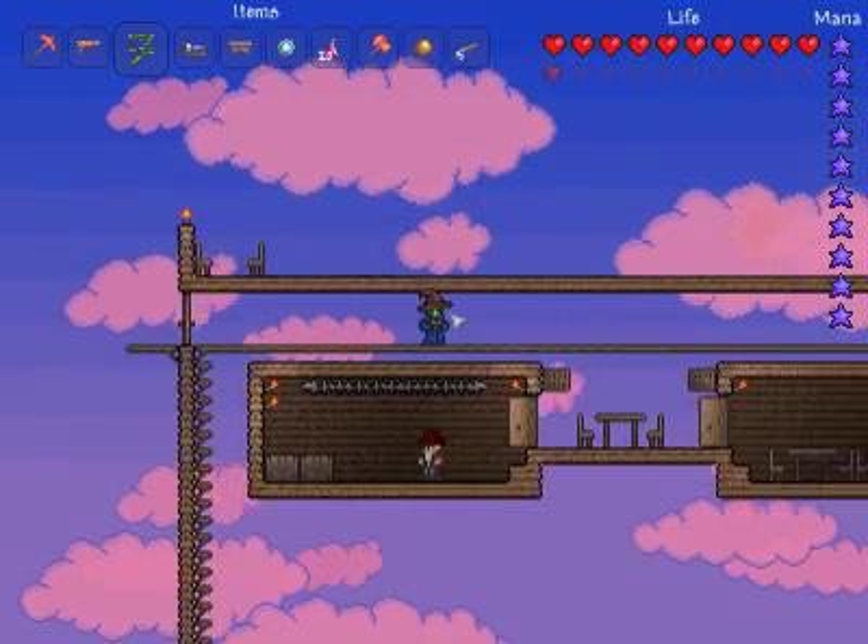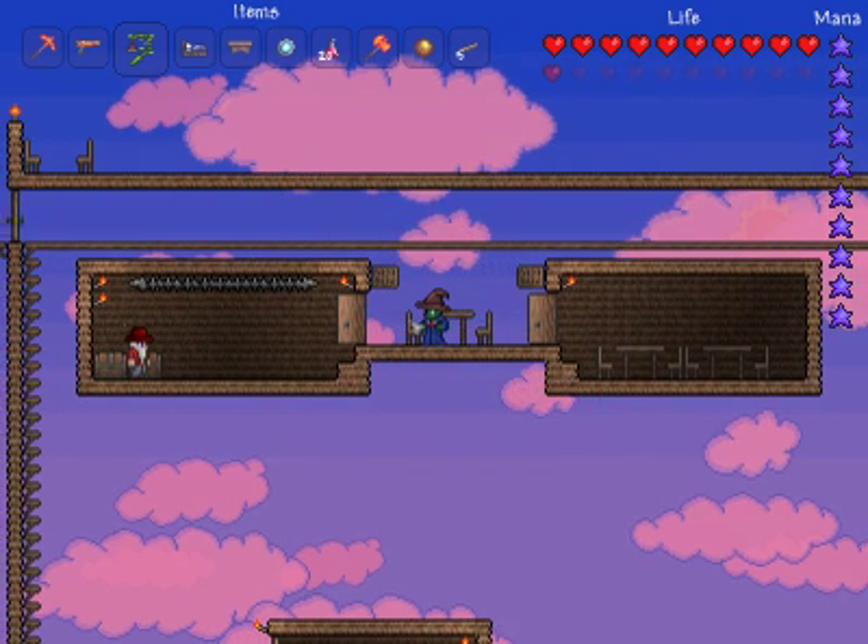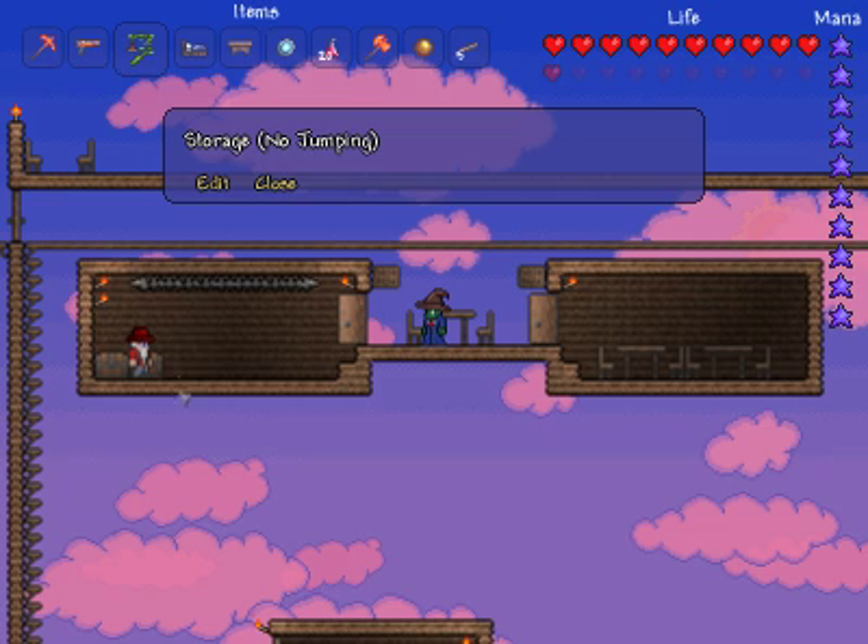We've got our little Bridgetown with our various NPCs. Our tailor shop, where our tailor lives. Our storage, with two whole chests in it. No jumping, because there's spikes.